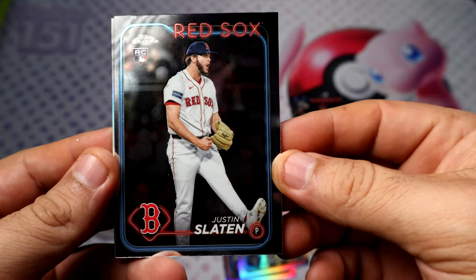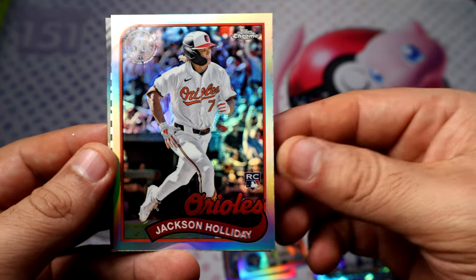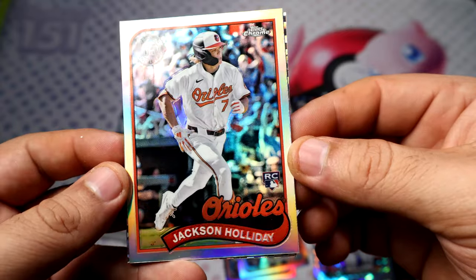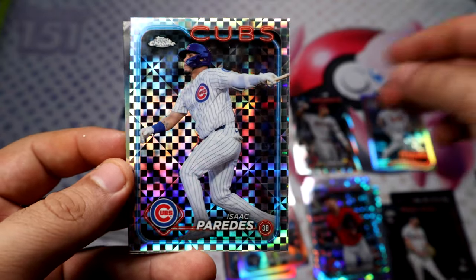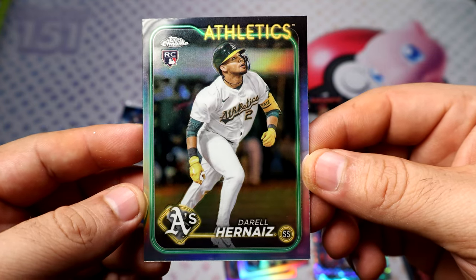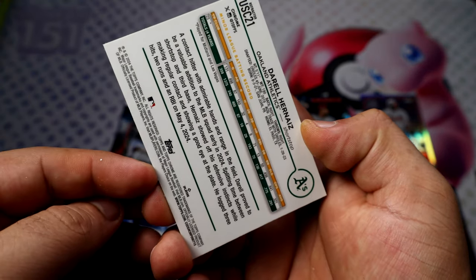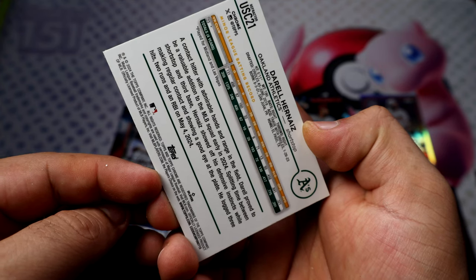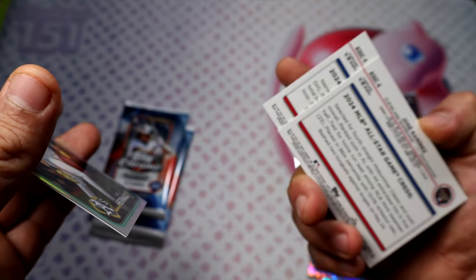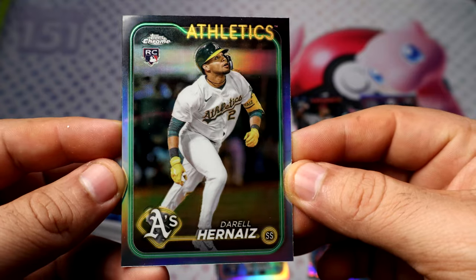Come on guys, we need something good. Slayton rookie base. There's a throwback of Jackson Holiday — Mr. Cover Boy! That might go for a few bucks. Isaac Paredes extractor, and there's the true refractor rookie of Darrell Her — nice! This should be a refractor for sure. Yeah, there you go — this one definitely is a refractor.